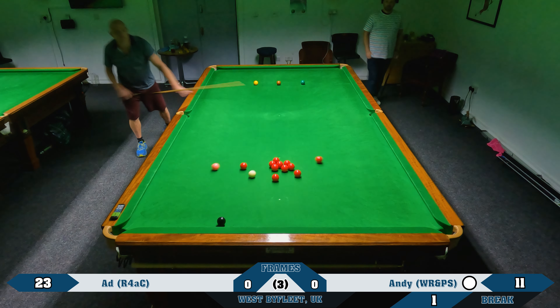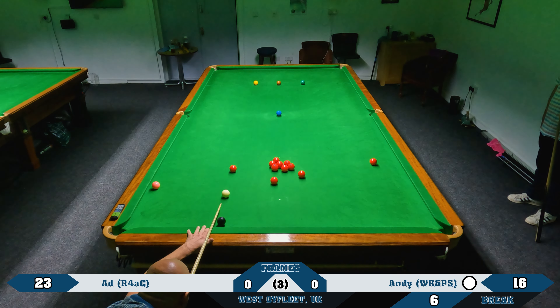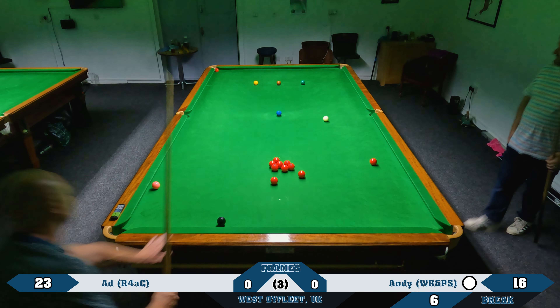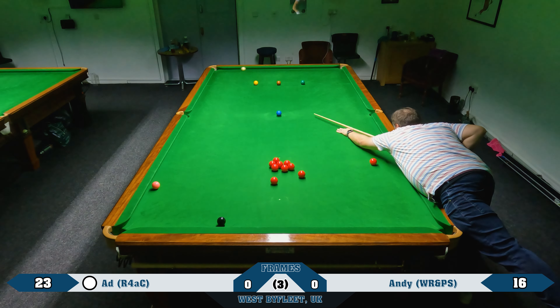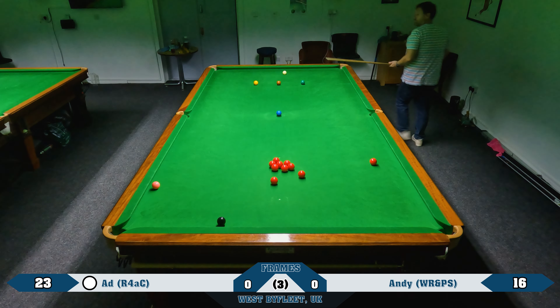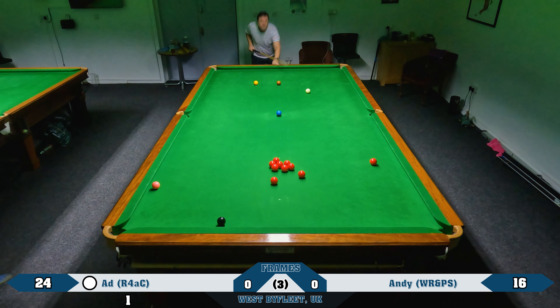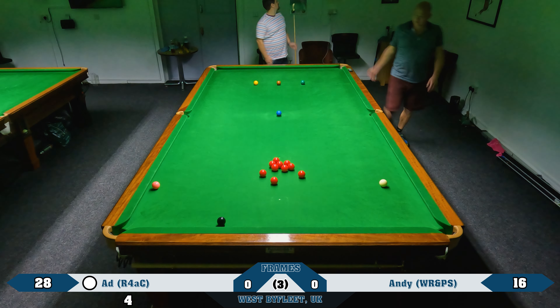Good start from Andy and a good pot on the blue. He's just a little bit unlucky he missed the cannon on the pack and gone through it, leaving himself a bit awkward. He takes this long red to the top left corner — not a million miles away but at that pace there's always a danger he'll leave it over the pocket if he misses, which is exactly what's happened. I managed to get that in but again didn't really commit to the pot and end up in baulk. I tried to play the pot on the green and then play a safety putting the cue ball on the black cushion, but I got a double kiss.